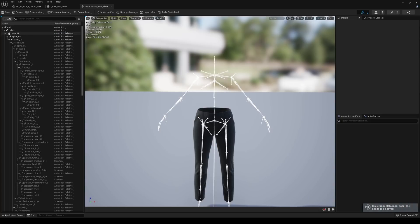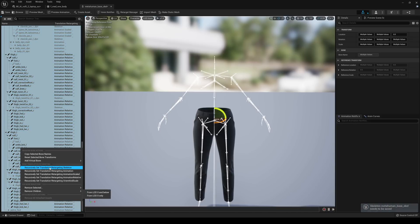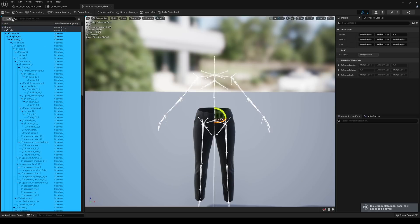With that said, let's go to Retargeting Options. We're going to change everything except Pelvis and Root — shift-click to select them all — and set retargeting to Skeleton. Then save that, and go to the Retarget Manager.